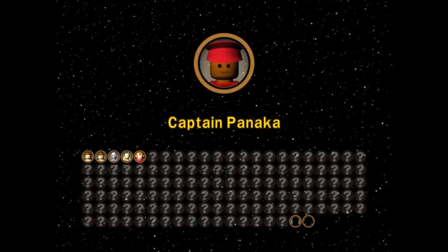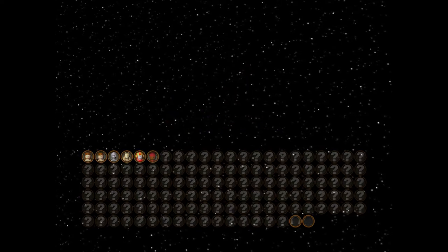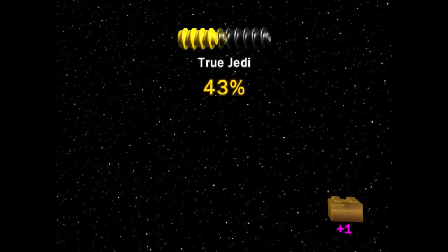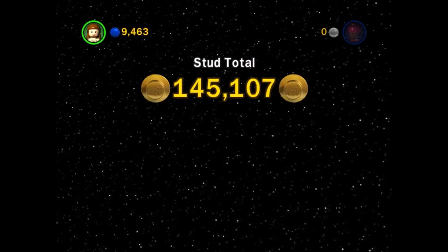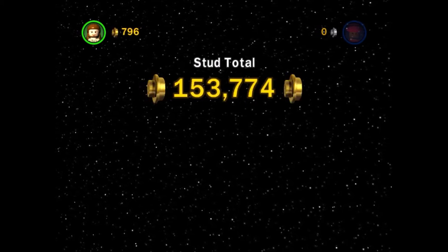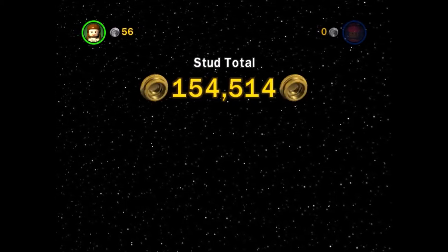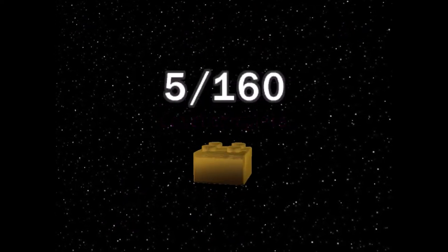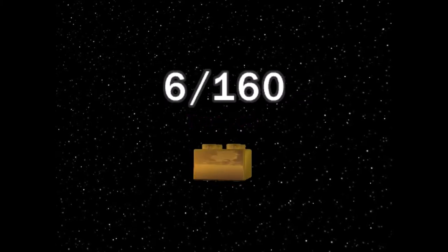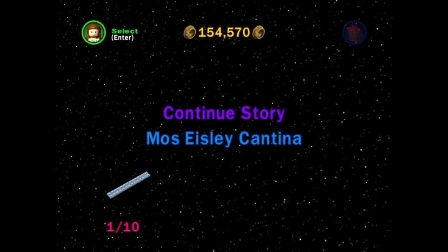Queen Amidala. Captain Panaka. If this gets annoying, tell me and I'll stop showing you these springs, because I feel like this might get annoying. One piece — I got one minikit. That's the end of that level, but we're not done yet, because there's a little bit more and the next level is actually kind of short.